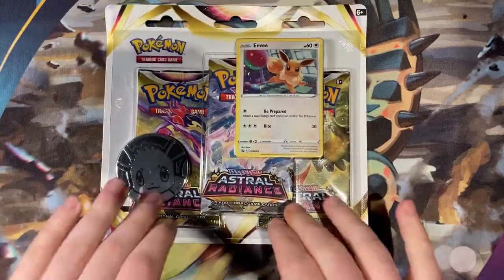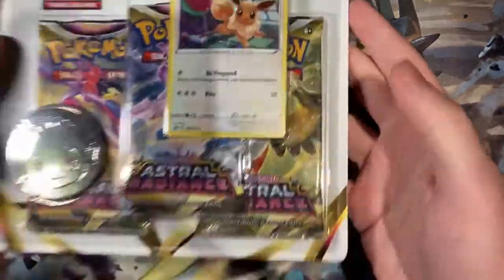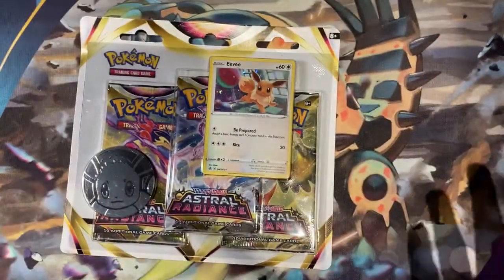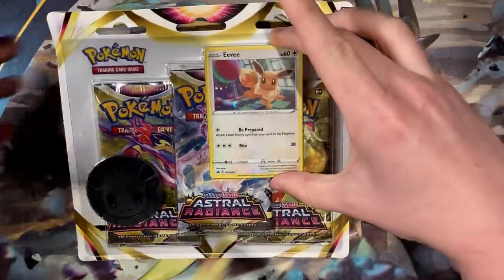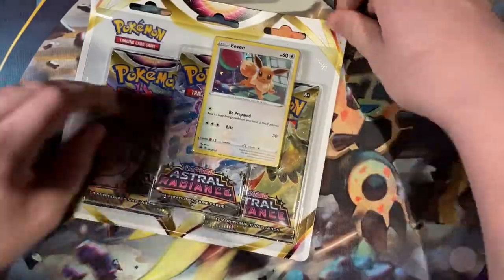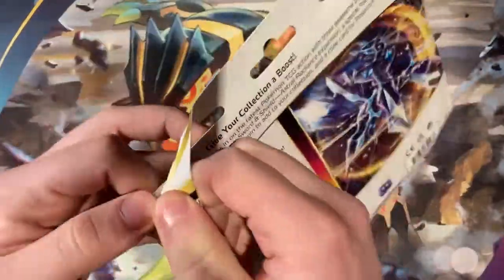Hey all, what's up, it's AnnoyedVan and today we are doing another Astral Radiance Blister Pack. I know I'm a little bit late to the scene again, but you know me — it wouldn't be AnnoyedVan if we weren't super late to every relevant thing, and when the hype dies then we do it. But we are doing the Eevee promo Blister Pack of Astral Radiance, so let's just get into it.